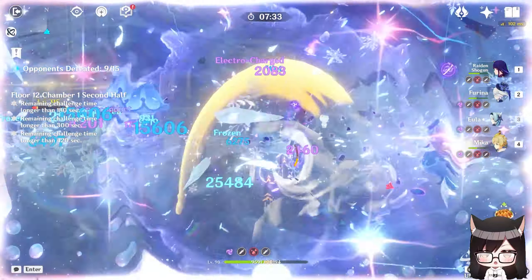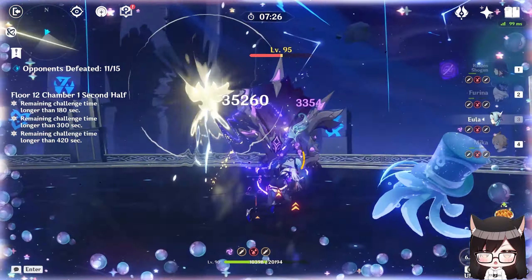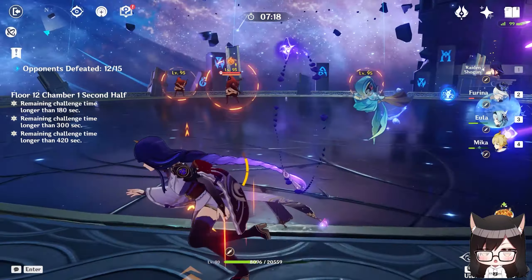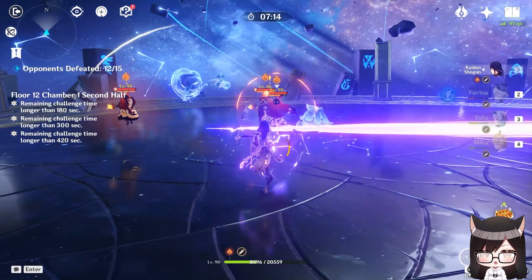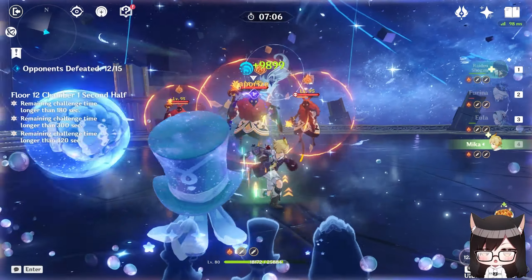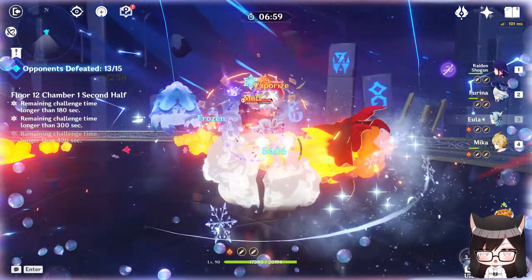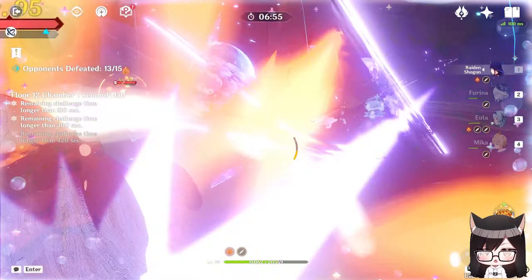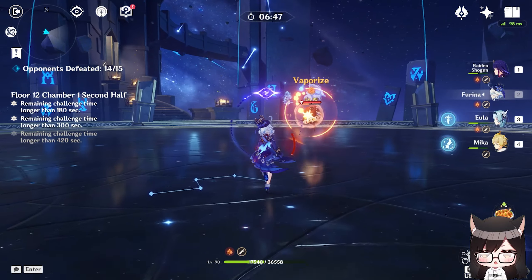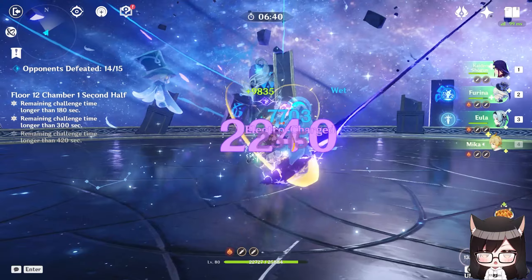You can definitely use Raiden with Xiao, however I would consider that somewhat of a damage loss because in a Hyper Carry situation, you're probably going to run Bennett, Faruzan, or a certain upcoming character, and you don't really have a slot for Raiden. It's much better to slot Favonius on your Faruzan and make sure Xiao has enough Energy Recharge to burst every rotation. Raiden is very much viable in any situation where you want to use her to battery another unit's elemental burst. To sum things up, Raiden is a very strong unit for an Archon under the right hands, whether you go full Musou no Hitotachi for big damage or run her as a Hyper Bloom bot.